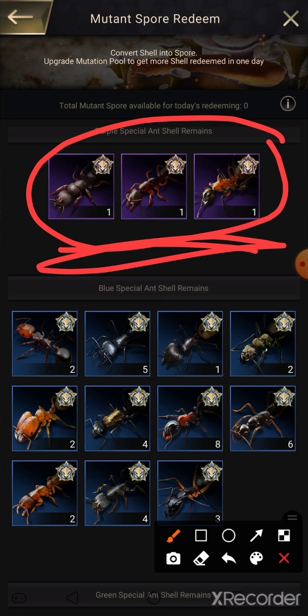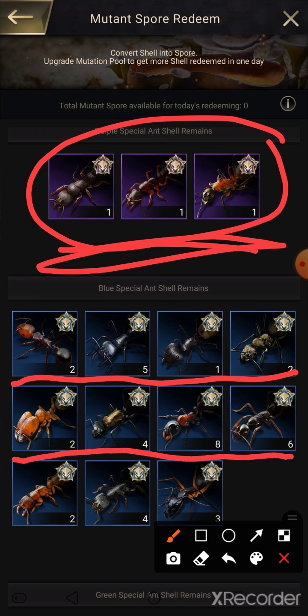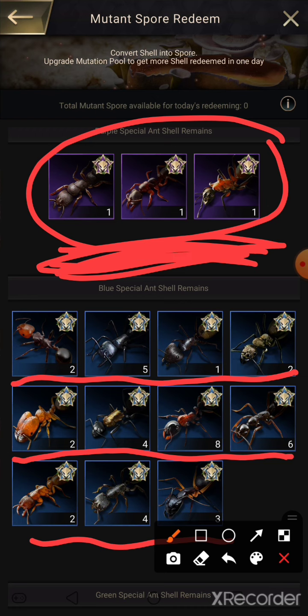For your blues, if needed, you can exchange them, because as you can see there are so many of them — you will probably have too many to even mutate into spores and then have extra. So those are able to be turned into mutation spores. But you want to skip the purples for sure. You do not want to do the purple special ants mutation to switch them into mutation spores, because you will need them further on in the game.